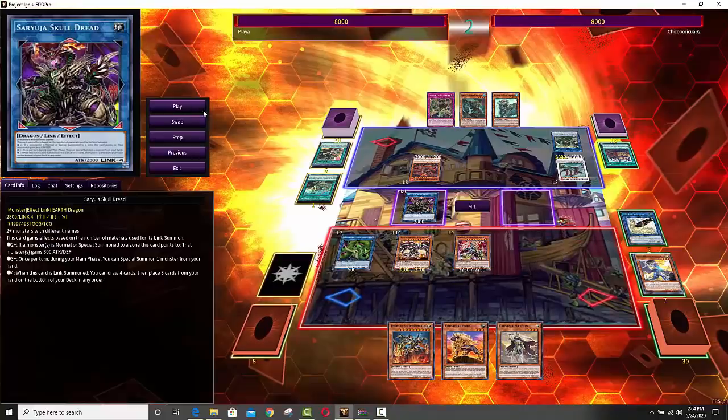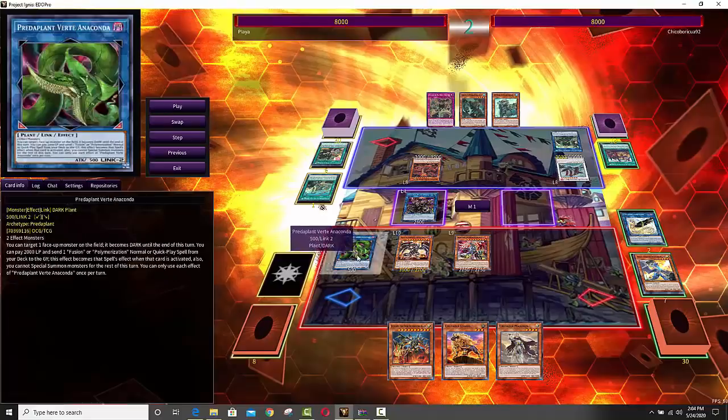He's actually going to use the Buster Blader link — but this is where the spice is. You're basically trying to load the board up with as many big monsters as possible. Keep in mind you are playing Kaijus, so it's very easy to Kaiju your opponent and then have a Kaiju yourself, or use Interrupted Slumber to force a bunch of big monsters on the board. And then you're going to make Predaplant Verde Anaconda.